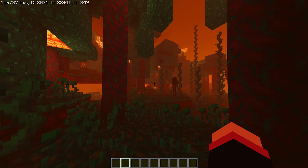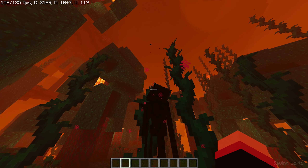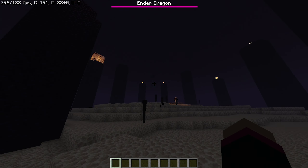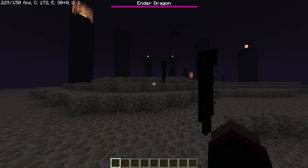As we move into the nether, it looks like we have gone into an orange, as it gives off an orange tint. But overall, it's not too bad for exploring and gives off a good feel for the nether. In the end dimension, not much changes, but it does give a darker tone.